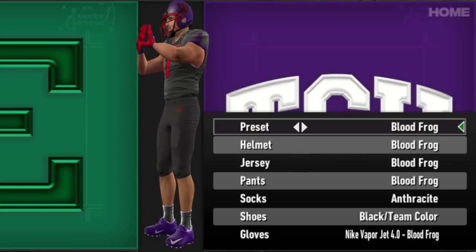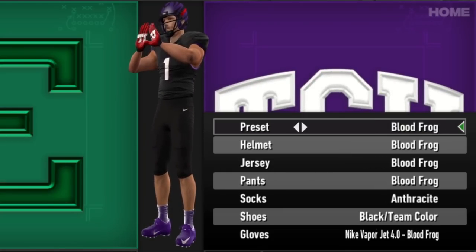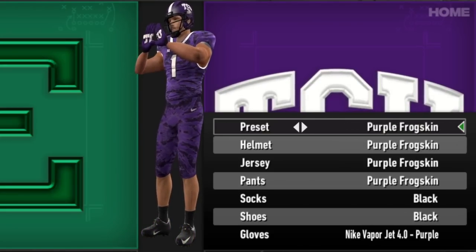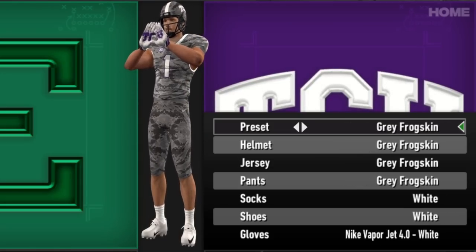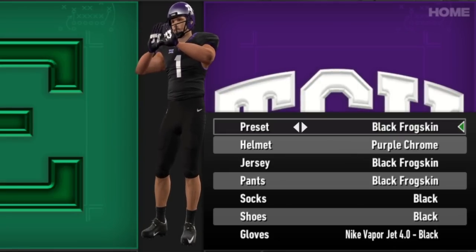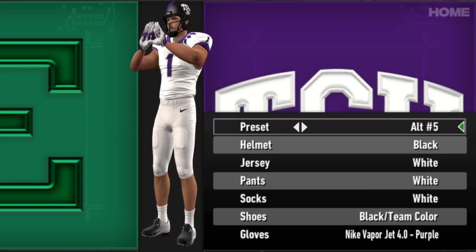Speaking of gray uniforms, TCU has at least one of them. I feel like TCU could do more. I do like the Blood Frog — you know, frogs shooting blood out of their eyes, it's unique. As far as a gray uniform goes I'm not quite in love. The 2013 Blood Frog is better though — it's more unique, more abstract. The purple frog skin is fun, the gray frog skin too. Into the alternates — fun looks, kind of two separate looks with the normal ones and the frog skin, and you have a lot of both.